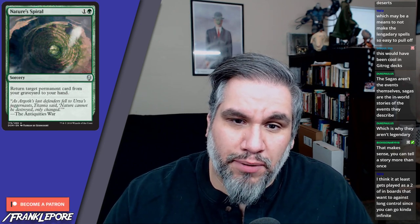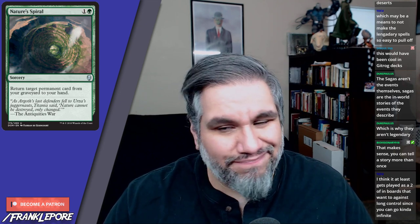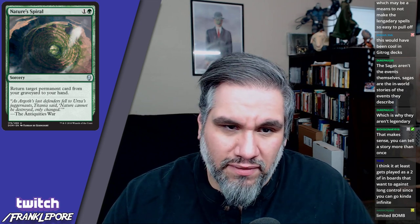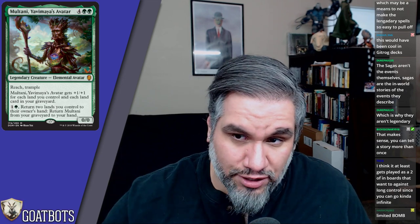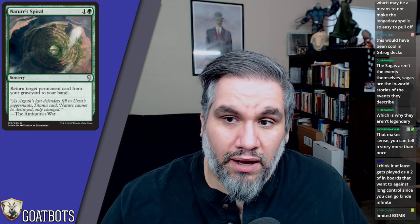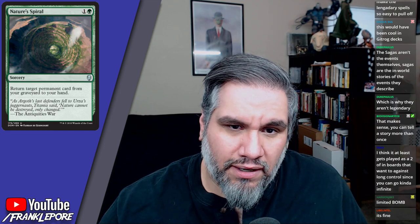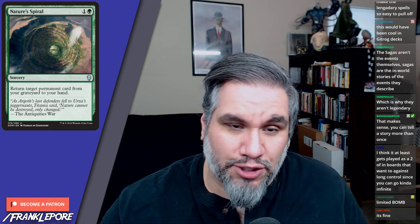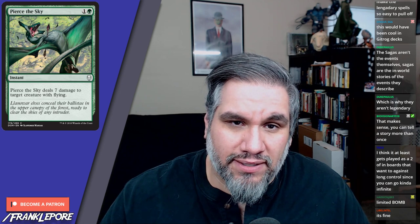Nature's Spiral costs two mana: return target permanent card from your graveyard to your hand. It's a fixed Regrowth — because Regrowth was busted — and it's not terrible. In Limited it'll be great because you can hit almost anything. I don't think it'll see much Constructed play though, since Regrowth itself doesn't see a ton of play.